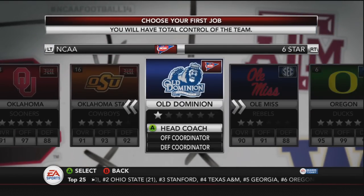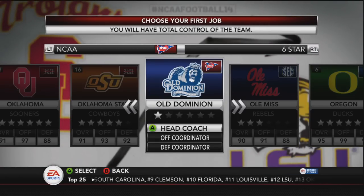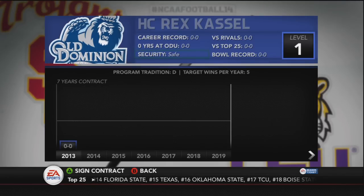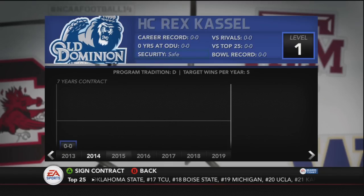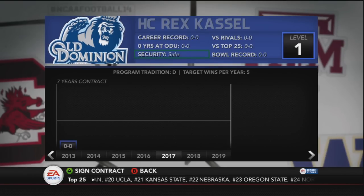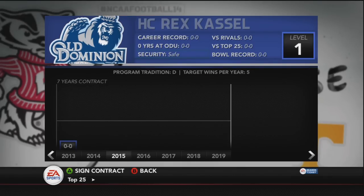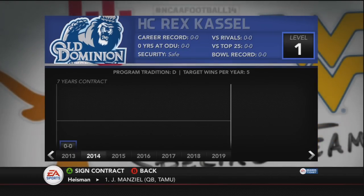Pretty much everybody knows — you guys voted on it and it was a landslide, not even close — Old Dominion won the vote, so we are going to roll with them. Looking at Old Dominion's history, it's pretty cool that you can look at a team's history now. Old Dominion is in their first year as an FBS team, moving up from the FCS, so they don't have much history yet. The game keeps track of history which is really cool. And you guys made a good decision because Old Dominion has some nice uniforms and a nice stadium. Target wins per year is five.